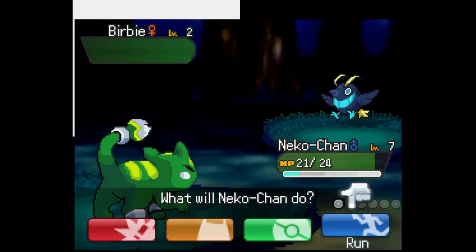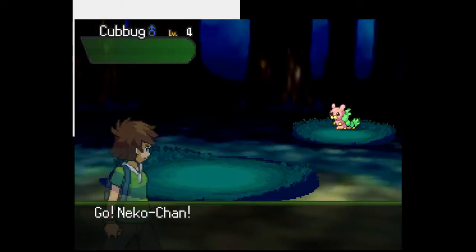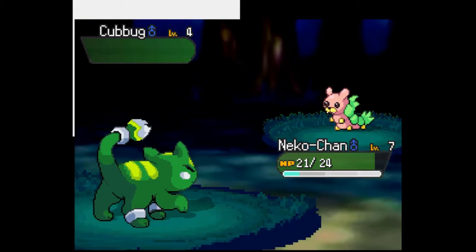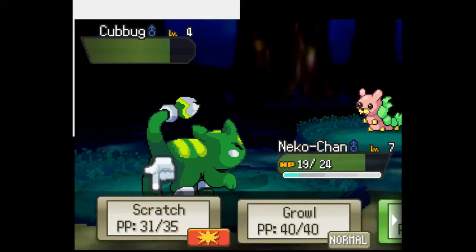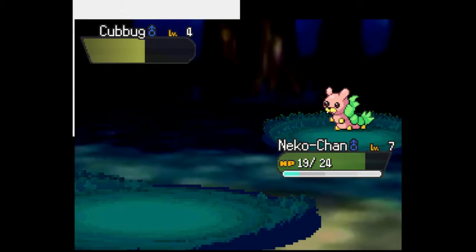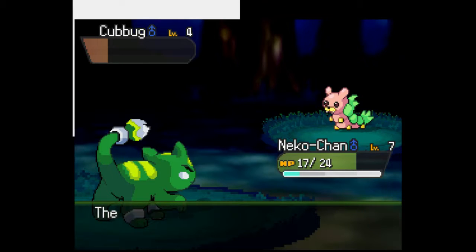You know what, I'll just run — I don't care about that one. Okay, we're gonna battle this guy. Bug Catcher Floyd! He has a Kabug, and I have Neko Chan. Go Neko Chan, Scratch him! Okay, you have terrible damage, but at least he only does two damage per hit. We can do this!